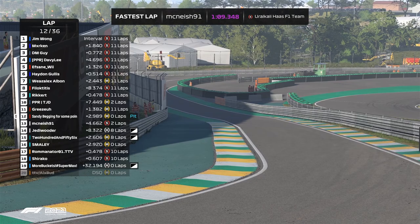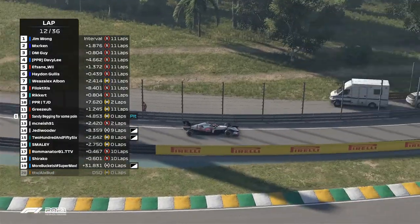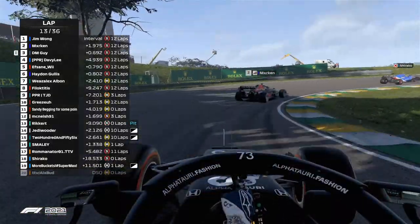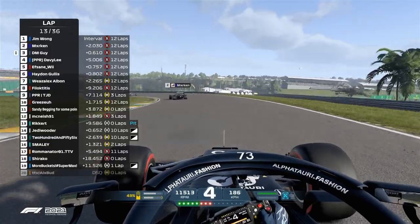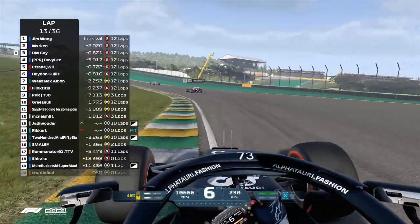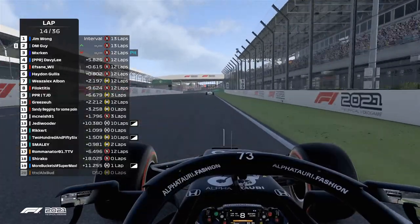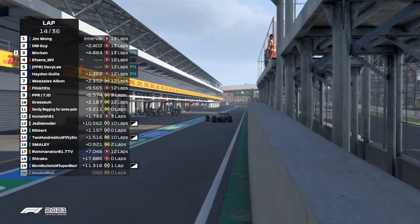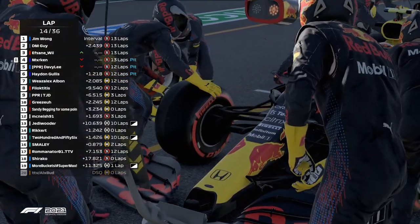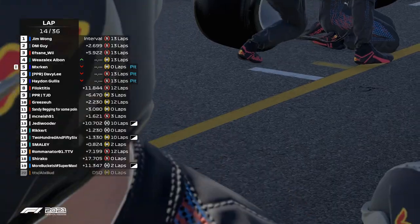Weasel is going to be in prime position if there's a safety car in this race, because he'll be leading as the leading medium runner. He's got a pretty hefty gap to TJD. The ERS is above 37-40 now, so he'll have the ERS advantage and 150 brake horsepower more to deploy. Marken is now pitting, trying to undercut the M-guard - we cannot stress enough how powerful the undercut is around Brazil.